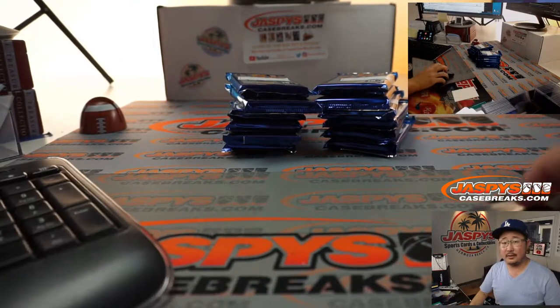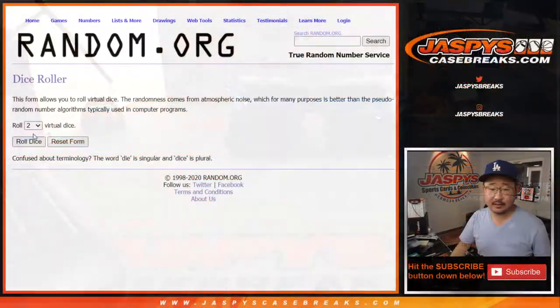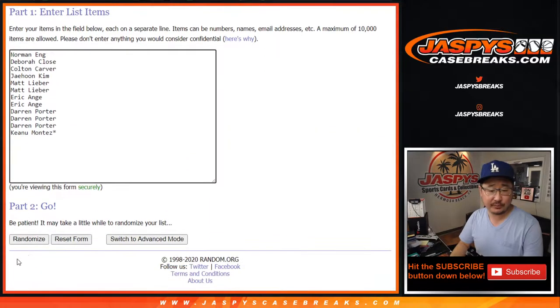All right. Now let's flip back to the dice. Let's roll it, let's randomize it. Six and a three.